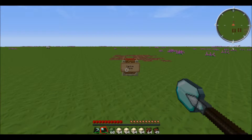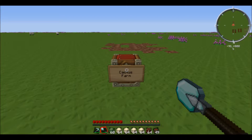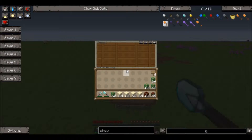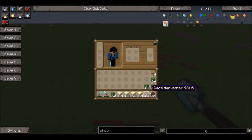Hello everybody, this is PapaMaster05 here doing another Feed the Beast tutorial. The tutorial I'll be doing today is the Cactus Farm. The Cactus Farm is a little bit different than the other farms. The only kind of machine you'll need is the Cactus Harvester.